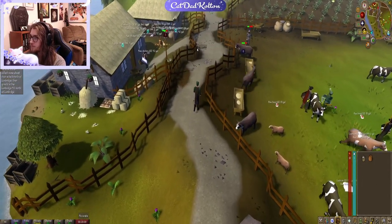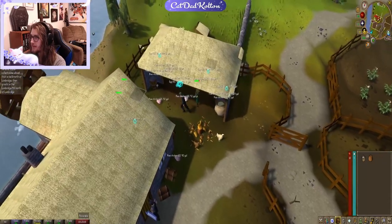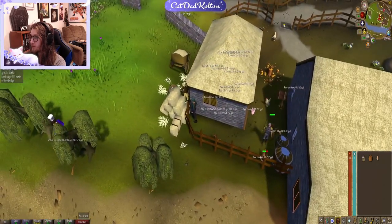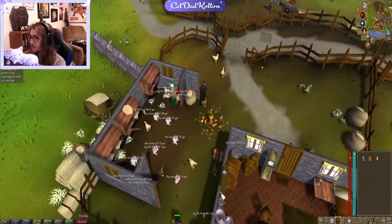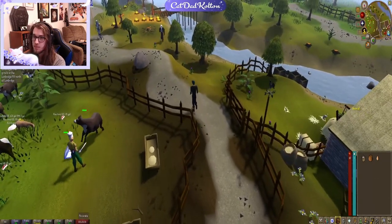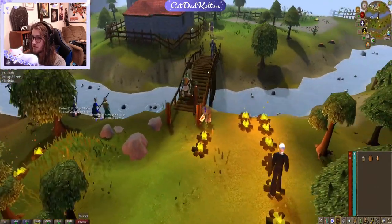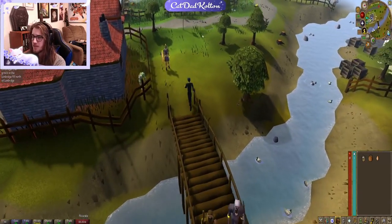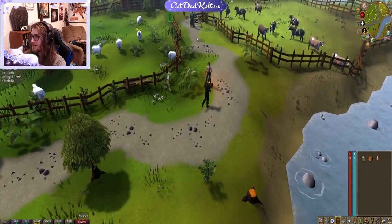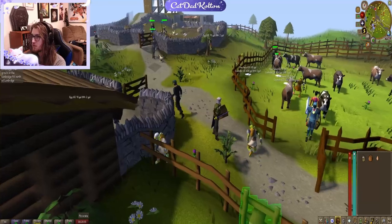Gotta grab an egg. There's one hidden right back here that I like to always grab. Actually, you can see they're all highlighted, which is really nice. If you have this plug-in and you're doing this quest, it'll actually highlight the items for you, which makes it a little bit easier. But if you're on mobile, you won't really have this as an option, or if you're using a Steam client or their OG client. Their OG client is pretty nice with a lot of added options, but it's still got nothing on Runelite.